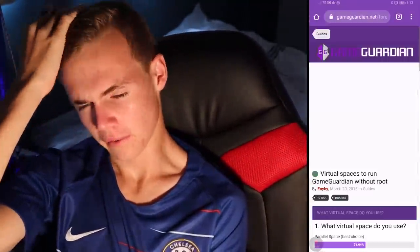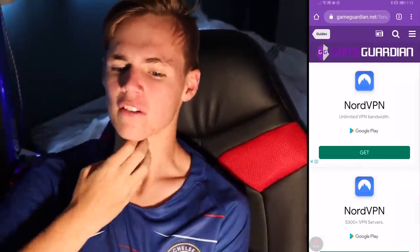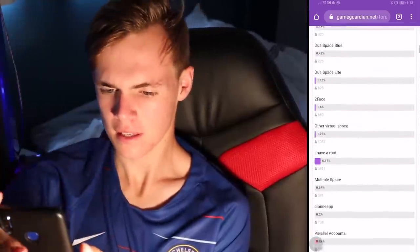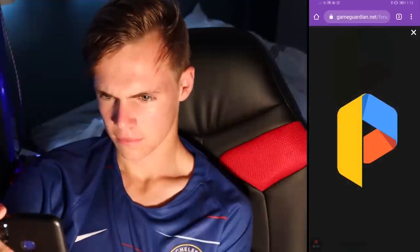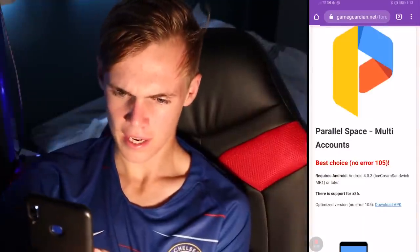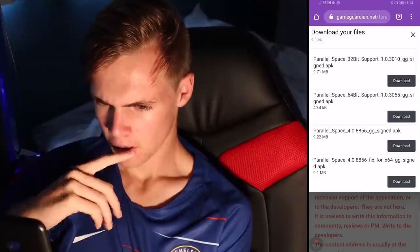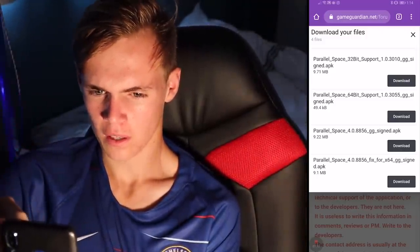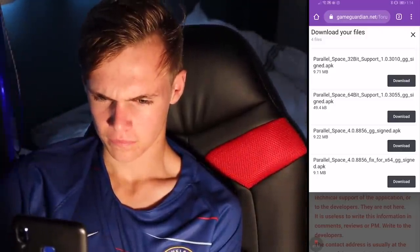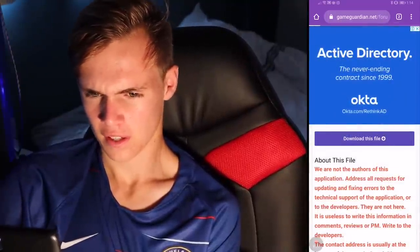Go to the next link in the description below — it'll be number two. I'll put 'Parallel Space' next to it so you know which one it is. You want to get Parallel Space — here it is. Click 'Download APK' and download that file.